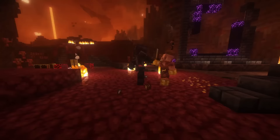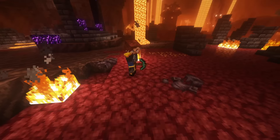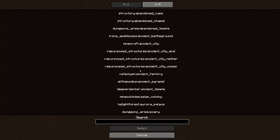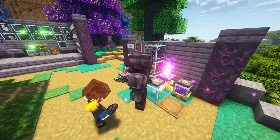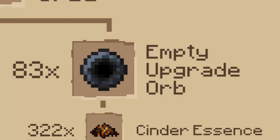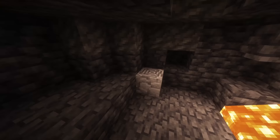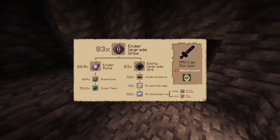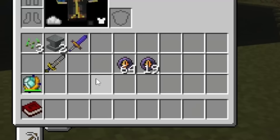The cinder essence drops from the ancient knight mob, which can be found in the forgotten battlegrounds in the Nether. To make the ancient knights spawn, you have to destroy the armor piles with at least a diamond pickaxe. To find the structure, a structure compass is again highly recommended. Similarly to the dead king, I would also recommend making a mob farm for the ancient knight, since we will need 322 cinder essences. And lastly, arcane salvage is produced by blasting arcane debris, which can be found in the overworld under a Y level of minus 38. Here you have the full recipe list for 83 ender upgrade orbs.